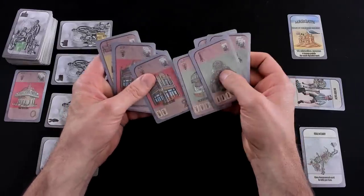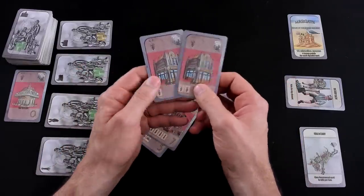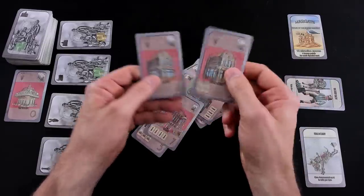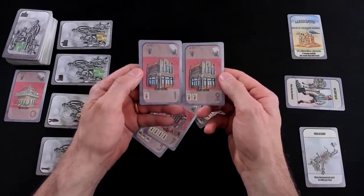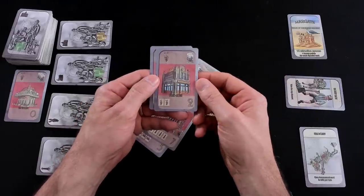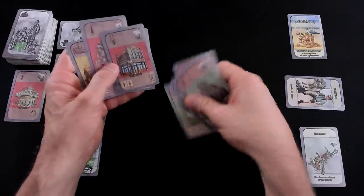And finally, another pub house. I've got these two public houses. One very important restriction to remember: these are worth points — this one's worth two victory points, this is worth one — but I can only score one public house in the red or city district. If I build both of these, that's fine, but I'll only score one of them. So that's something I've got to bear in mind, since I've got some duplicates.